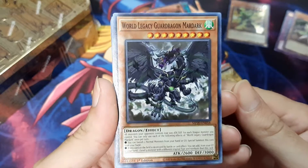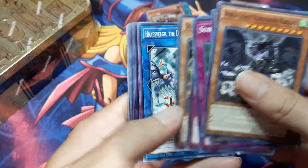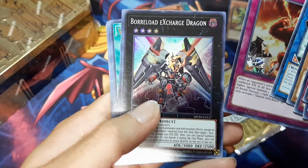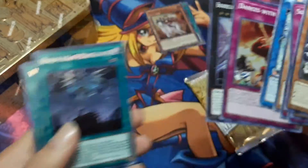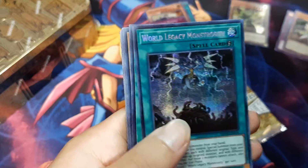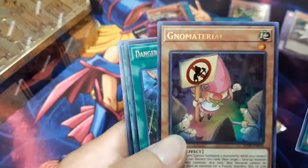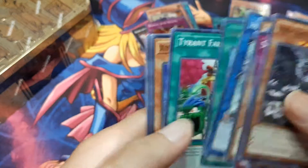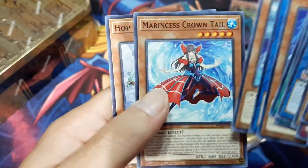For those of you who don't follow me on Instagram - I got 24 packs of... Borreload, Charge Dragon - okay, Borreloaded. And Legacy Monstrosity, Witchcrafter Holiday, and some materials as our two ultras. Anyway, I ordered 24 packs of Rise of Destiny first edition, so hopefully that'll get here soon.